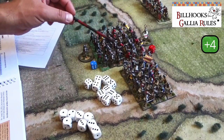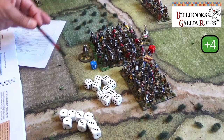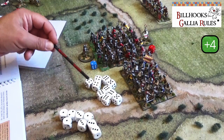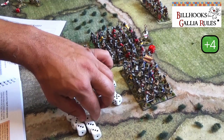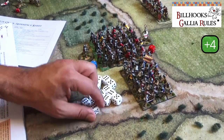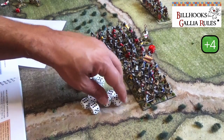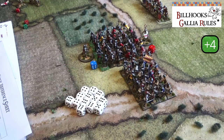We have 10 possible hits. On the reroll, veteran troops or troops who are attacking can reroll any dice scoring 1 once. There are three 1s — we're attacking, so we discard them and reroll. We get another three hits, bringing the total to 13 hits that the English have to defend against.